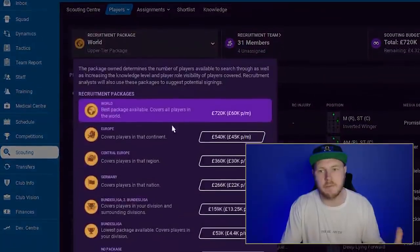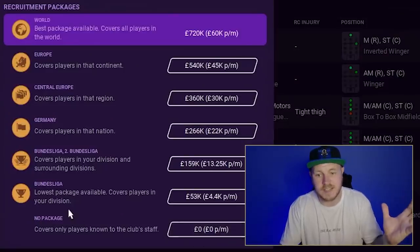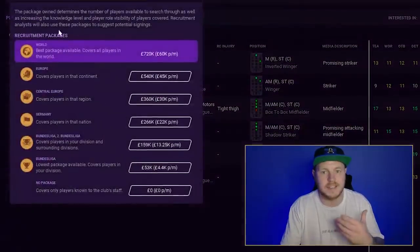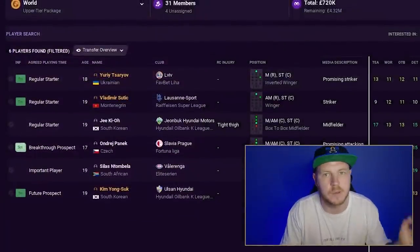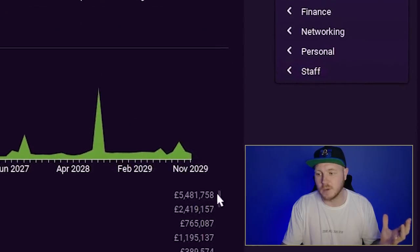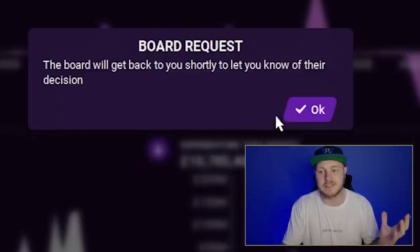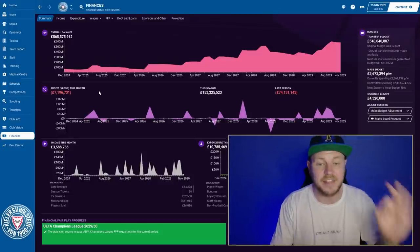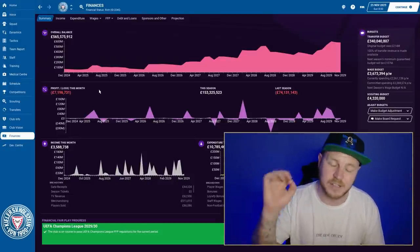That scouting budget slider is a lot more important than people realise, as is the recruitment package on the player tab. You might have a small club with just a league or country package — always try to get the highest package possible to find the best players. If you want to get the most scouts possible, go to board requests, then staff, and ask for more scouts. Keep doing this every time that option is available and slowly you'll build up your scout count — I now have 23.